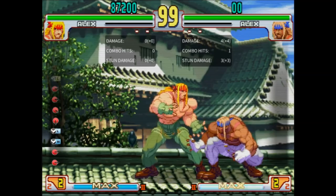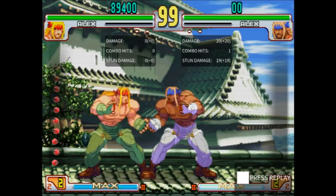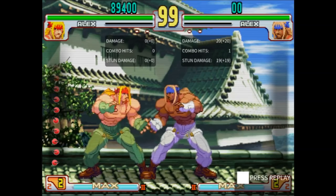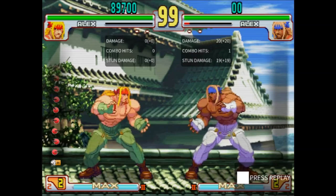Alex has no cancelable heavy in this game. Stand Fierce is an overhead with no combo potential. It's got decent range and speed, and it does really high damage and stun. It also ground slams if it catches them midair. This is one of the best overheads in the game, if we're only counting the ones you can't combo out of.